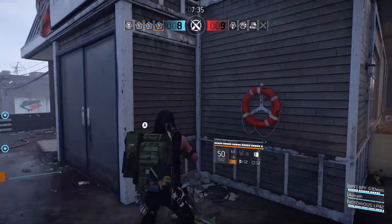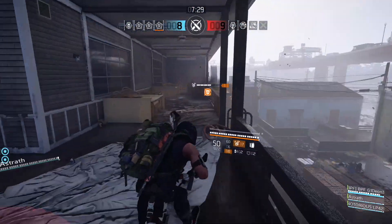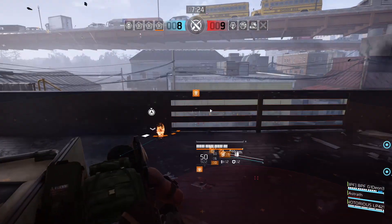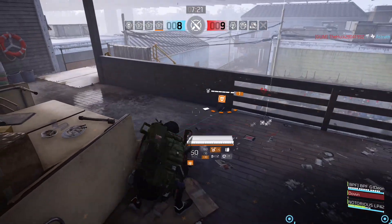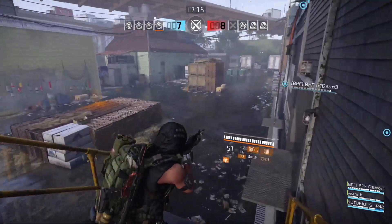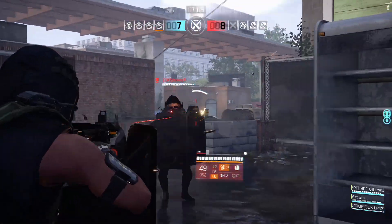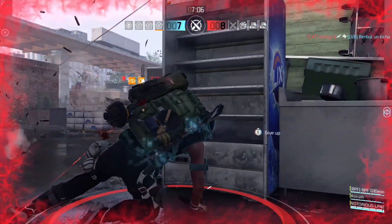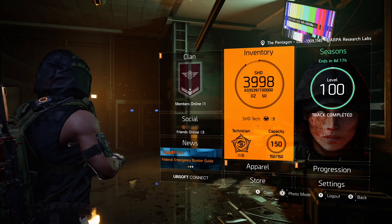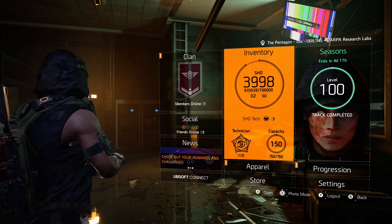The biggest issue with this set is survivability. You have to play smart and understand how much health you have at any given moment, so please take cover. You have third-person view — use it. You can peek around corners to see what's happening. Please use the third-person perspective to play smarter; it will help you in the long run. Since you're using Technician Specialization, Medkits will be immediately received — there's no armor repair like with Ridgeway's Pride chest piece or Firewall Specialization. Keep that in mind, play smart, and heal yourself at the right times. Don't face-tank too much with this build.